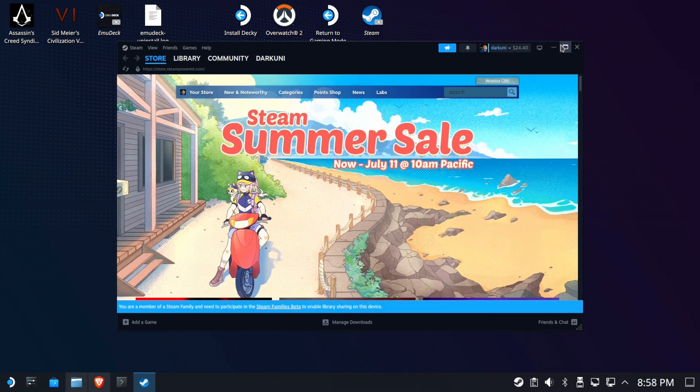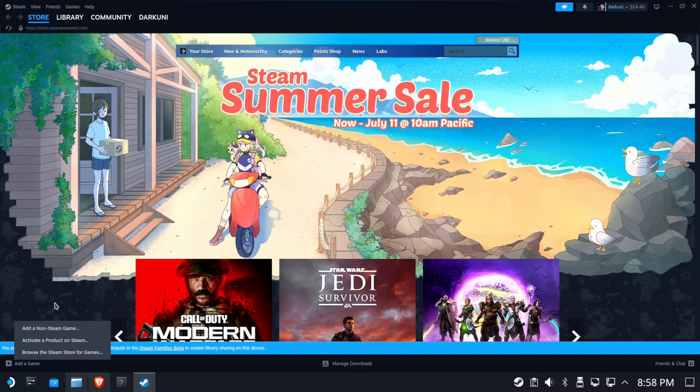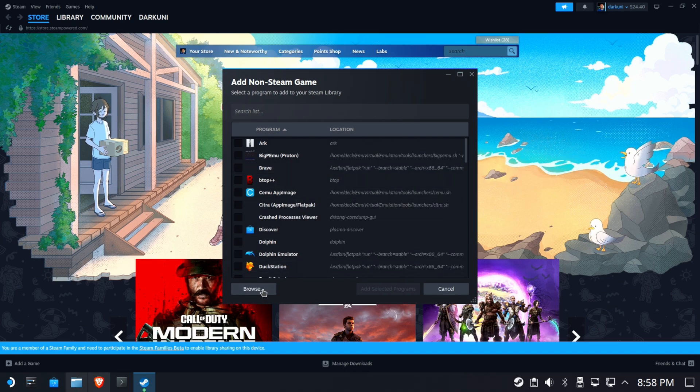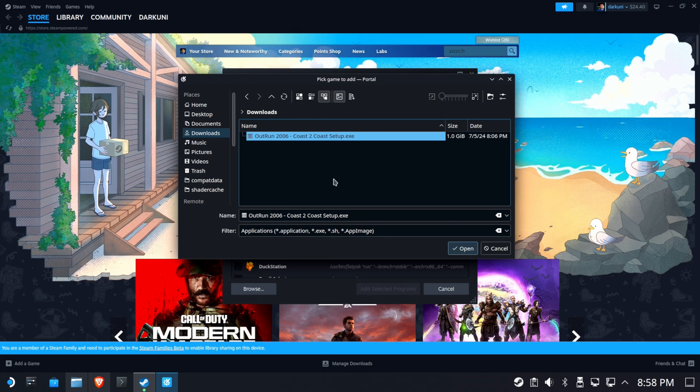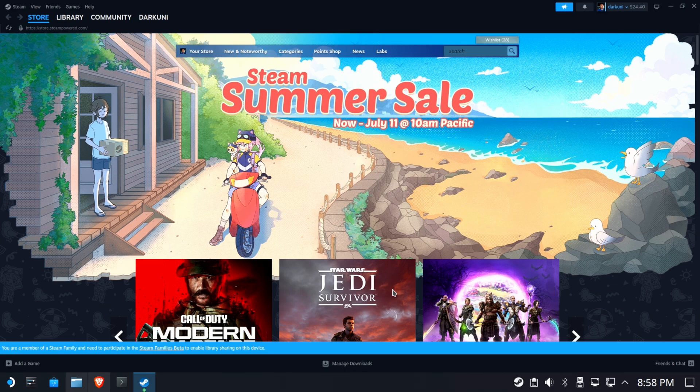Let's go ahead and get Steam up here. We're going to add a game — we'll add a non-Steam game. Hit browse, go to your downloads, grab that Setup.exe. We'll verify and hit add program.